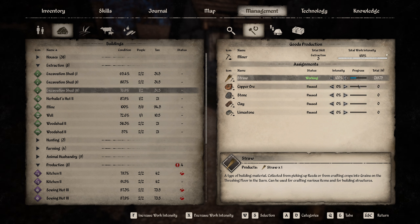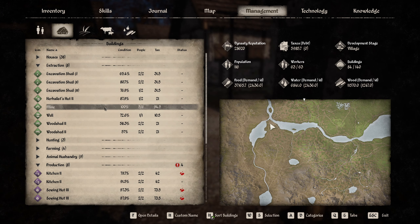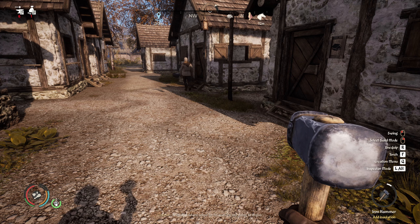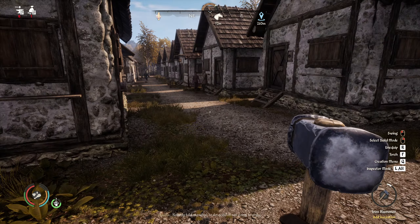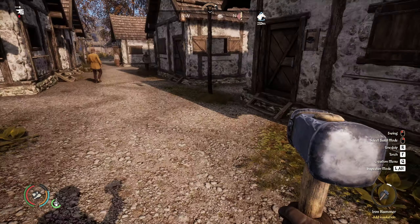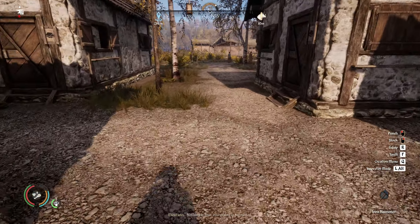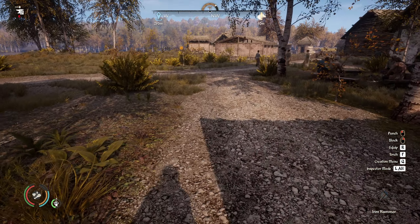Wait — the excavation shed can also get copper? That's new to me! I didn't know that; I thought it was only in the mines. So if we need tin, we need to go into the mines, but copper we can do with an excavation shed. Well, that's interesting to know — never spotted that before, to be honest. So it's way easier to get copper — you can simply use an excavation shed.